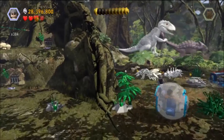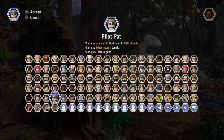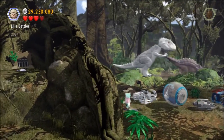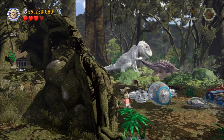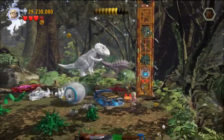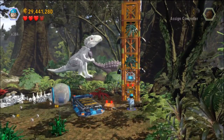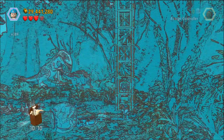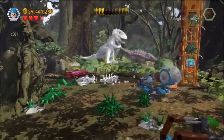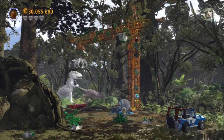Right over here, before you do the story progression — you know, where you're supposed to pick up the truck with the crane and drop it on Indominus Rex — over here to the left there's a watering hole. Go ahead and grab that for minikit number nine. The final minikit is at the base of the crane; you want to switch to someone with Jurassic World access for that panel, and that will reward you with your final minikit for this level.